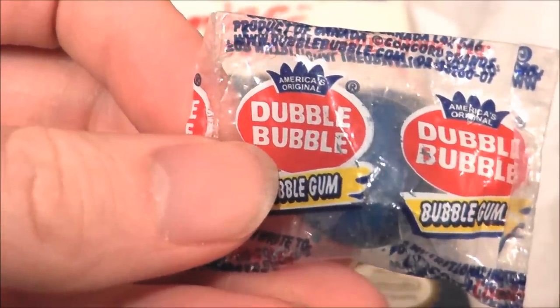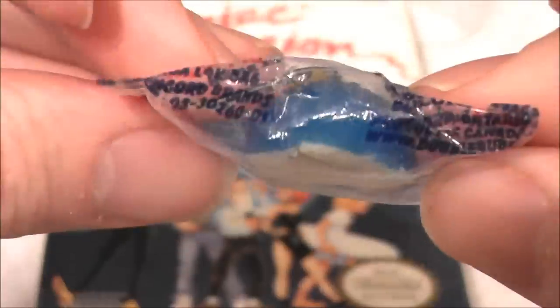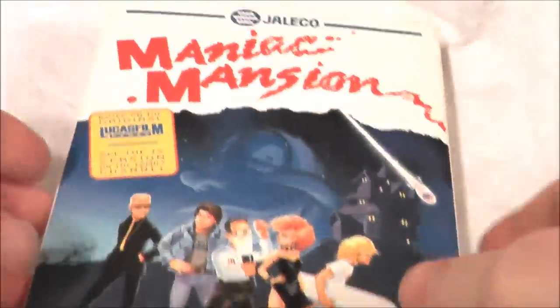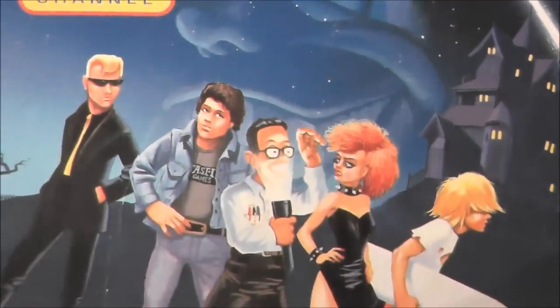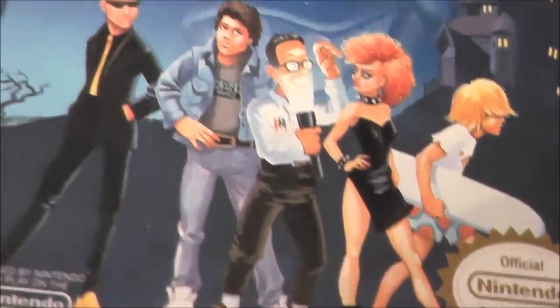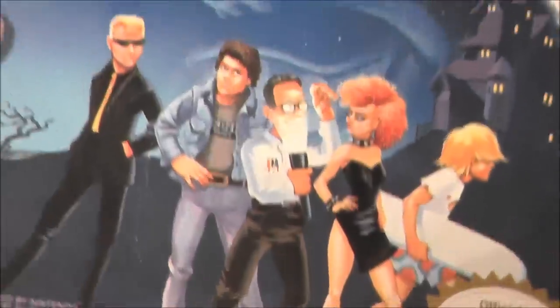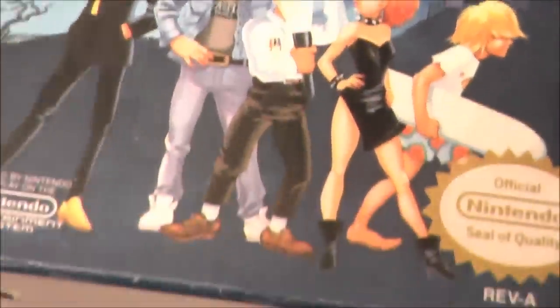You know what's weird? When a bubblegum factory accidentally packages half of a gumball. How strange is that? You know what else is weird? Maniac Mansion for your Nintendo Entertainment System, featuring a white base for the box art which kind of makes it stick out, and a very interesting illustration that has plenty of character. You can kind of get a little taste of the game just by looking at this cover. We're looking at a tongue-in-cheek, weird, bizarre game here.